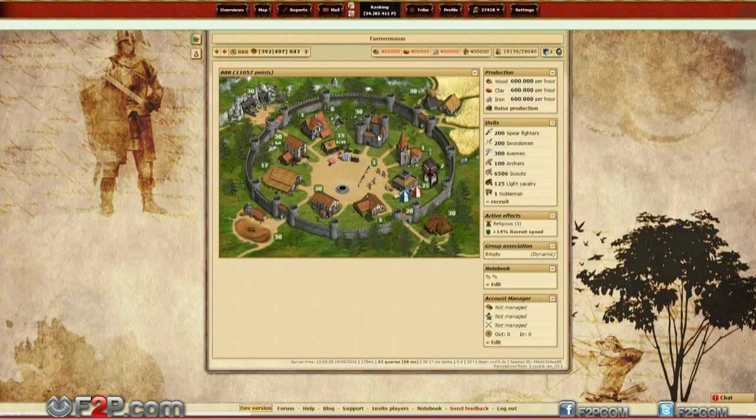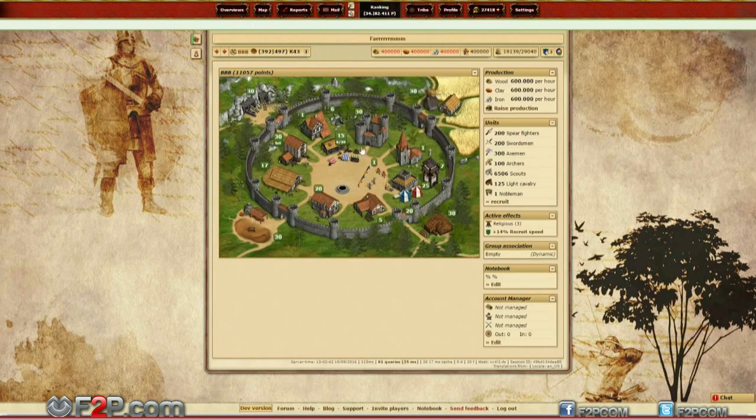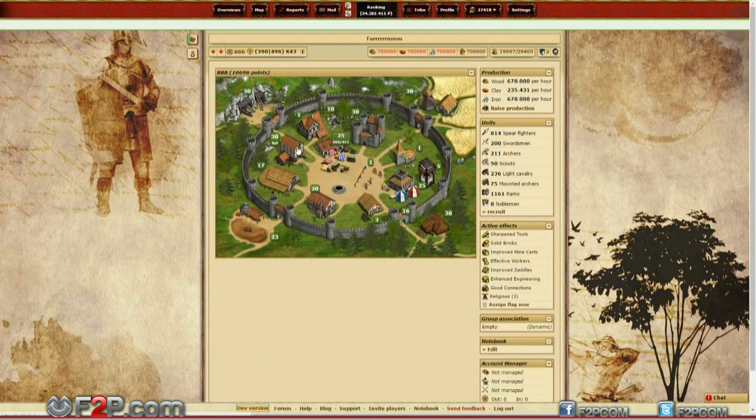The building is relatively costly as well, so you will have to consider where you want to place it. The Watchtower will be available on New Wars only, so you can check the announcement to see when it will be available on your version.